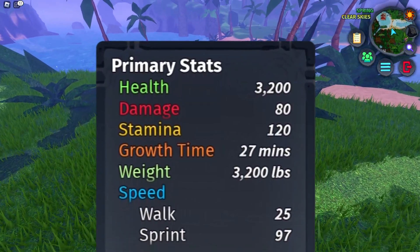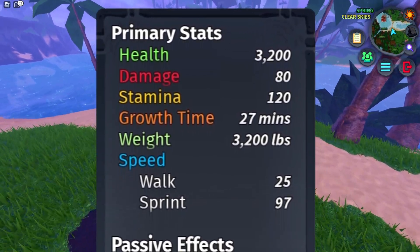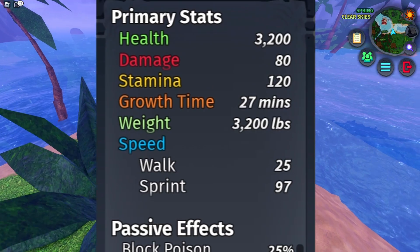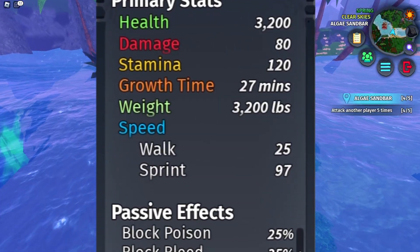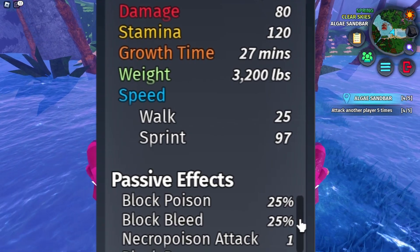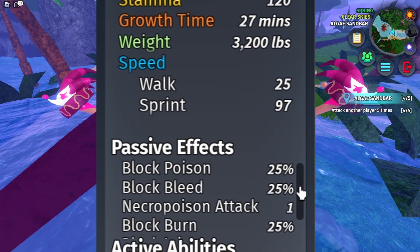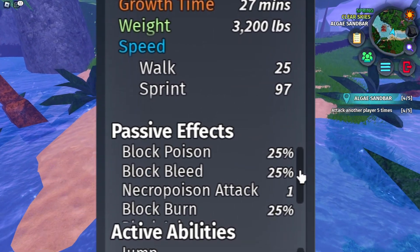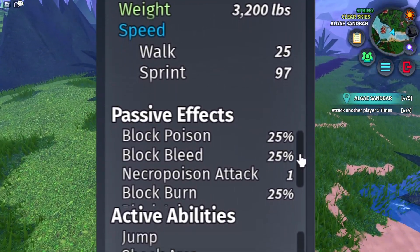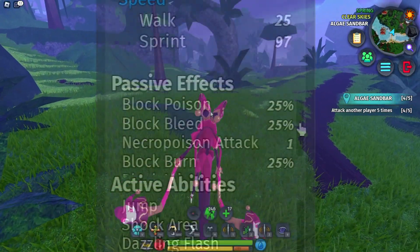For the Jingo Jango's stats: health of 3200, 80 damage per bite, 120 stamina, only takes 27 minutes to grow, and weighs 3200 pounds. Walking speed is 25 and sprinting speed is 97. For passive effects you get 25 poison block, 25 bleed block, one necro poison attack per bite, 25 burn block, and 25 injury block — a lot of resistances!